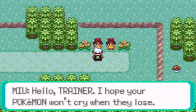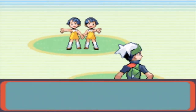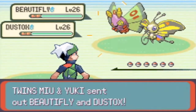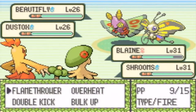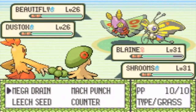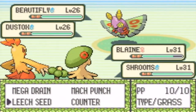Hello trainer, I hope your Pokemon won't cry when they lose. That's not very nice - what if you lose, are you gonna cry? Beautifly and Dustox, okay. Let's use Flamethrower on the Dustox, and we'll just use it on the Beautifly I guess.